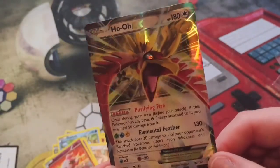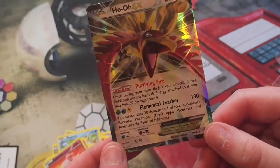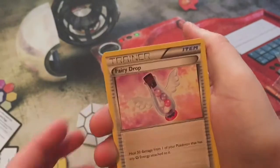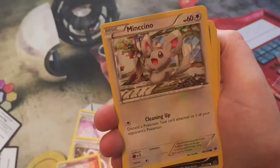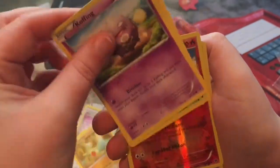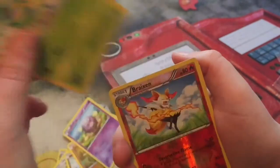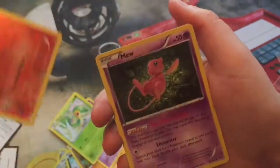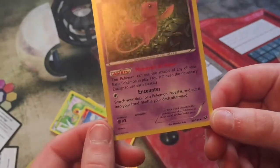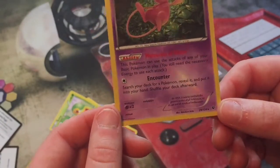Our one pack of Fates Collide: we have a Fairy Drop, Alakazam Spirit Link, Minccino, Volcanion, Koffing, Snivy, reverse Breloom — and a Mew holo! Oh my god, you can see that shine on the card — it's like the Yu-Gi-Oh cards. That is really cool, that is awesome. That's my third Mew holo.